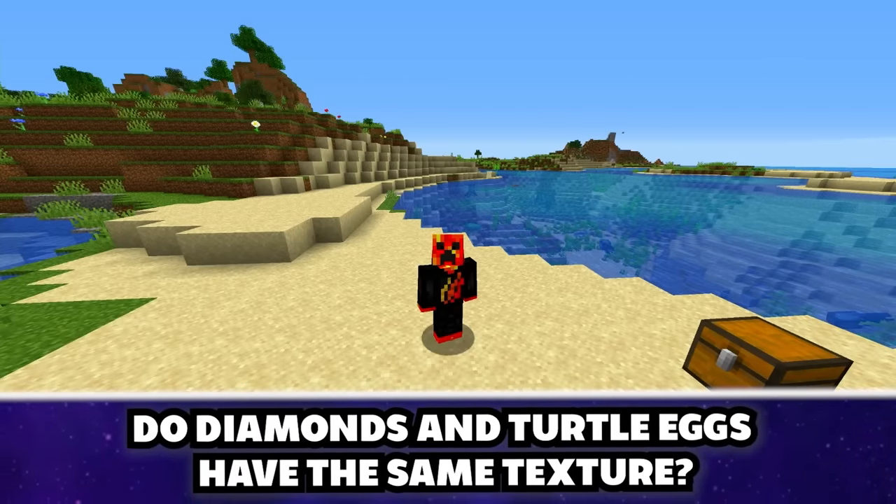You can make an overpowered wither skeleton farm with charged creepers. If a mob dies to a charged creeper, their head always drops. We spawned wither skeletons and a supercharged creeper — when it exploded we were left with 24 heads. With this you could farm withers all day.